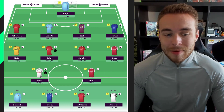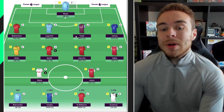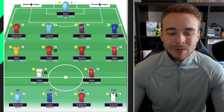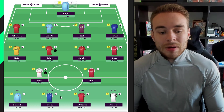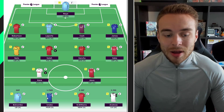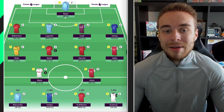Up front it's Kane and Jesus again — very template. On the bench there's a 5.5 million striker, and I don't think you need that. It's an extra million that could be used elsewhere for Laporte or Cancelo. At the start of the season, especially because we all get a free wildcard for the World Cup, I think a 4 million keeper, 4 million defender, 4.5 million midfielder, and 4.5 million striker on the bench is the way to go. This back line definitely needs a lot of work.